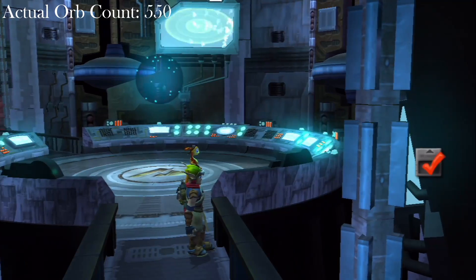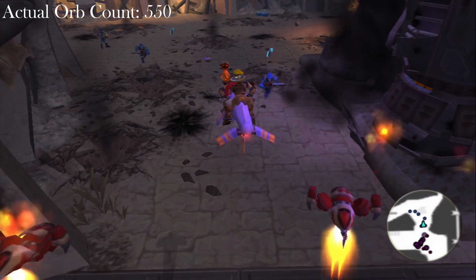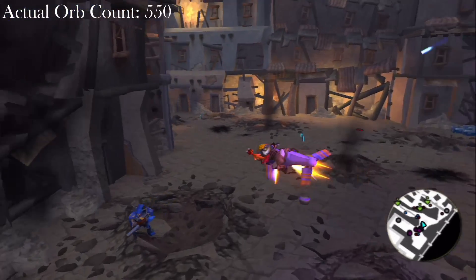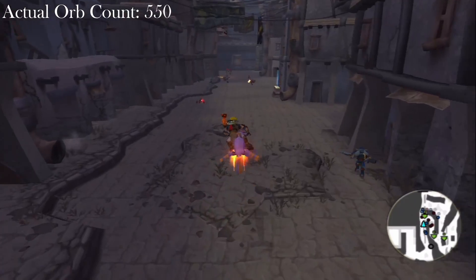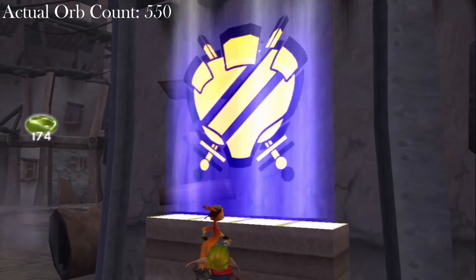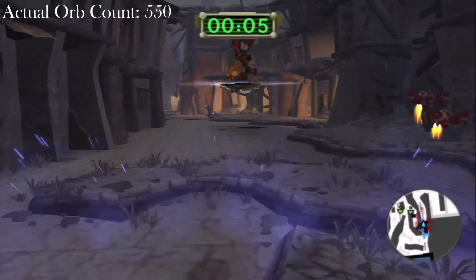Alright, so we're here at the entrance to the Slums of Haven City. We've got three challenges in here — two orb searches and a third other. We're just gonna head around to this one right here. So we're gonna do an orb search. This is back towards the entrance, so we're gonna head this way. You can actually just get right there — we'll just barely have enough time to do it.